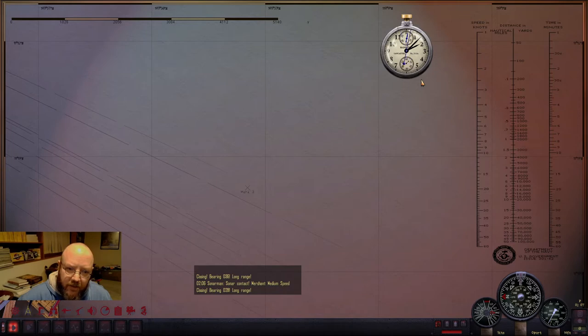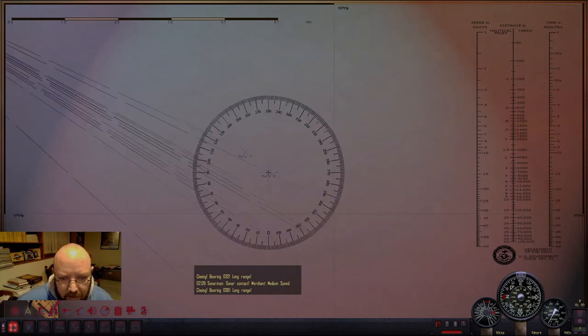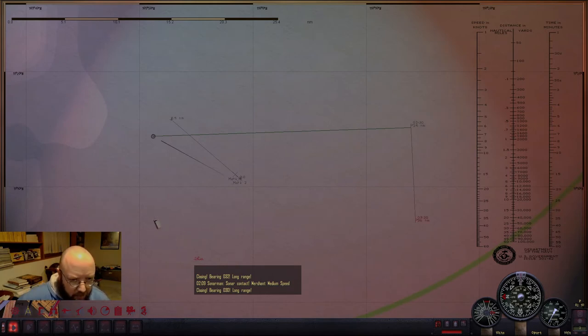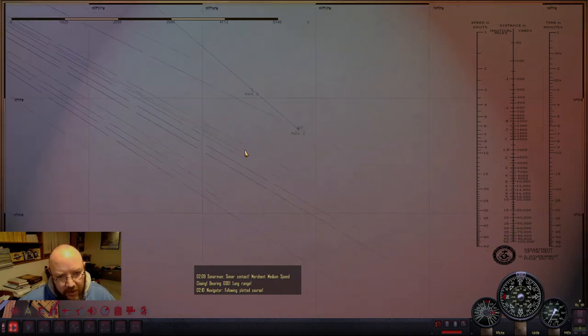Looks like they're coming right at us. One... two... three — merchants! We have got some kind of convoy. Oh my goodness, look at this — this is gorgeous. If this actually holds up, this is beautiful. We are in a really good spot. There's a ton of merchants here and it looks like it's coming towards us. I wonder if this is something coming back from invasion time.